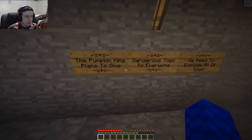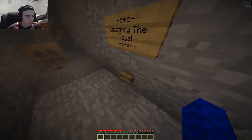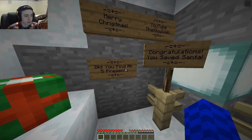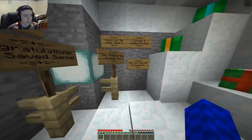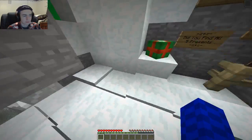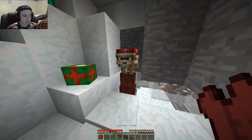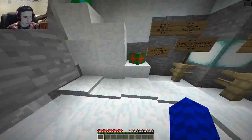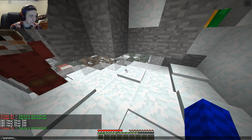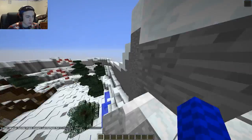So the Pumpkin King plans to give dangerous toys to everyone. We need to explode all the toys, destroy the toys. Merry Christmas! Did you find all five presents? Wait — you saved Santa, you stopped the Pumpkin King! What did we do? Wait, there's Santa. Oh, we can make Santa naked — I don't want to do that. Santa's right there. Was that really it? No way that was it.